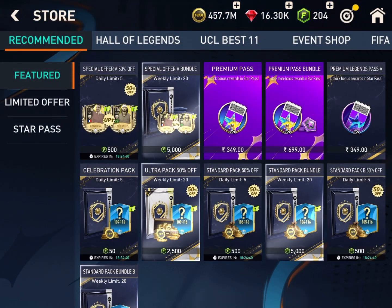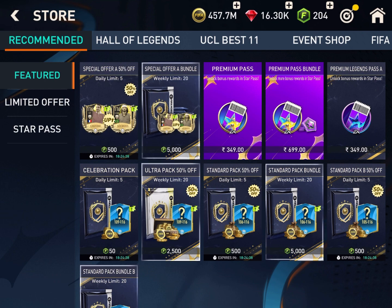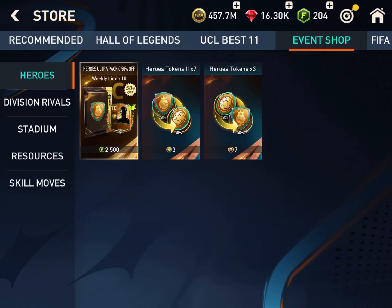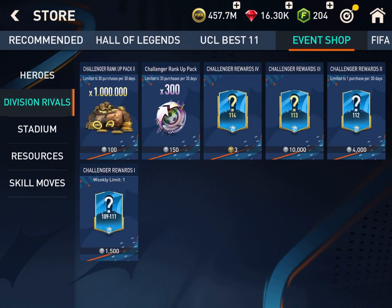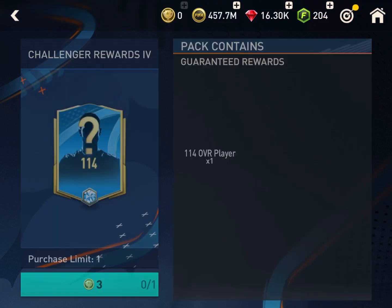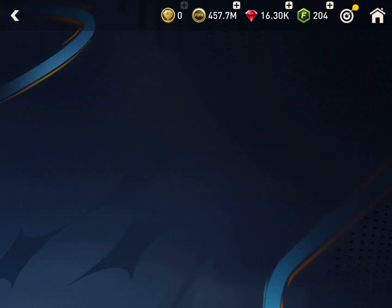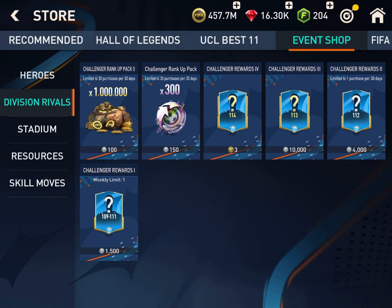First, in the division rival rewards, there are huge updates which will affect the market very much. There is a plus one overall upgrade in all the packs. For three champion tokens, you can now have a 114 overall player instead of 113.